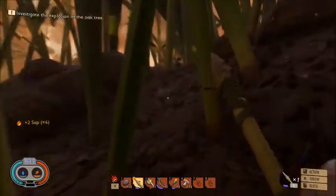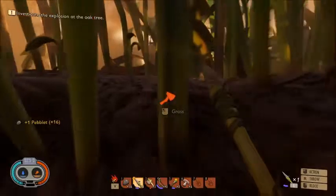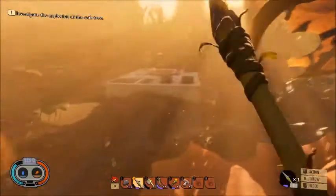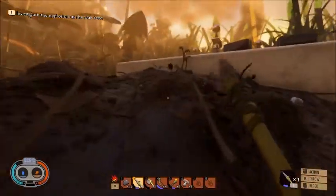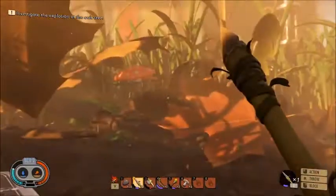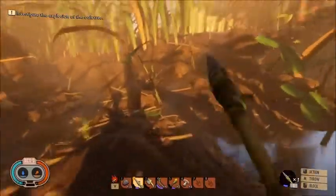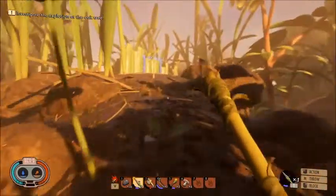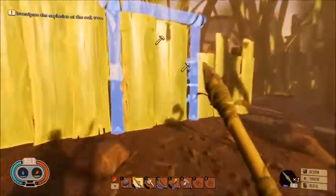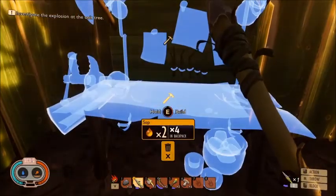Then maybe the sap will respawn over time. Now where was our base? Pick up that pebble. Oh no, I lost the base. Here is the mysterious machine. And there's our base - okay. Can we mark our base on the map? Does it show up on the map? We might have to put some trail markers down. But let's complete this with our sap.